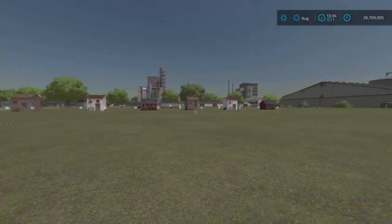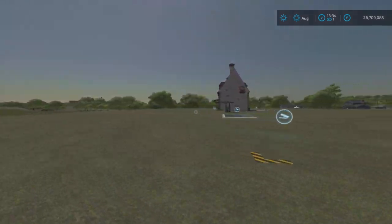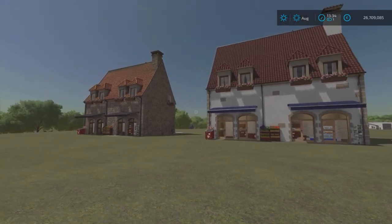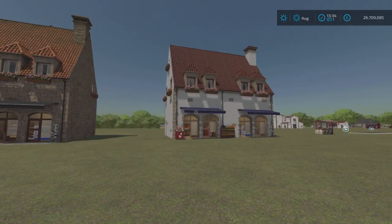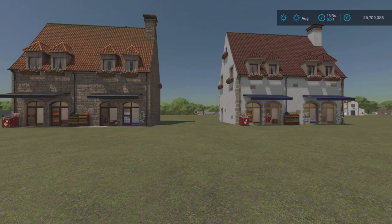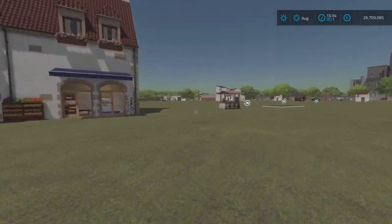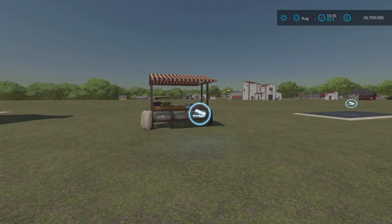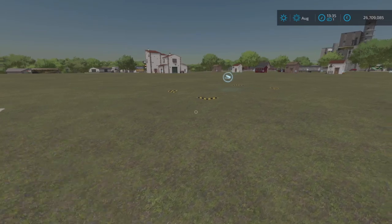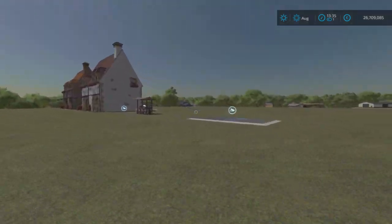First of all, before we get carried away with the production chains, we're going to look at the sale points. We've got two shops — basically the same building but one is stone brick and one has a plastered rendered effect. This one has 22 slots, that one has 21 slots. We've got a market stall which is absolutely awesome at 7 slots, a grate or grill on its own at 3 slots, and then a zone area that is 1 slot.